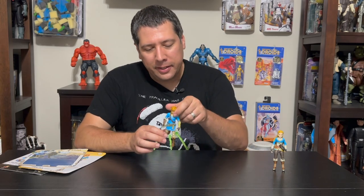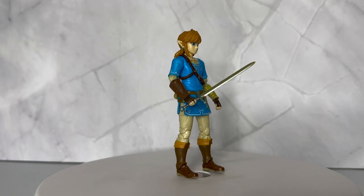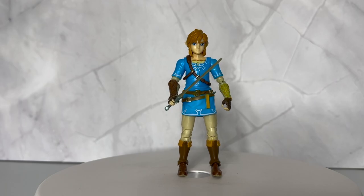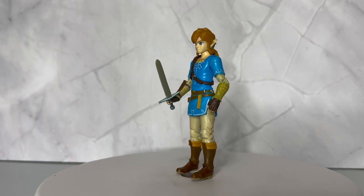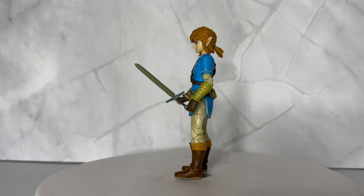These I can show you in a 360. So you see Link here in his Tunic of Memories, and he has a slot in the side for the Sheikah Slate, so if you wanted to you could mount it on his hip — that makes sense. You can see some nice layering with this leather bandolier going across him here.